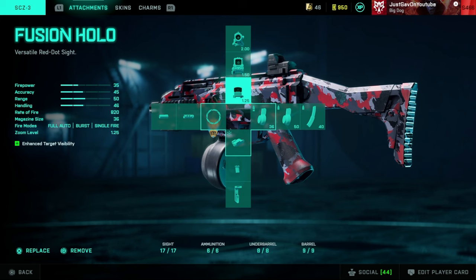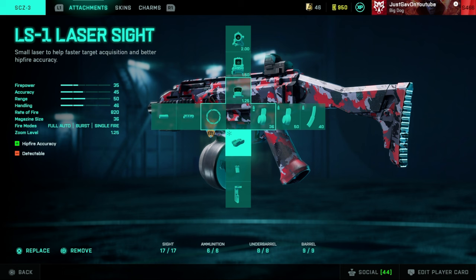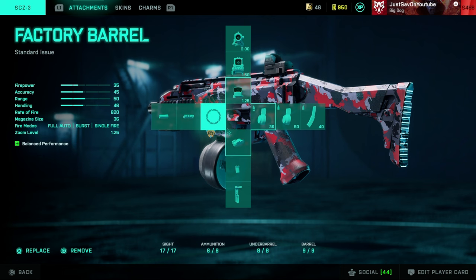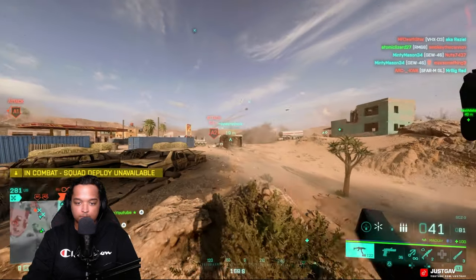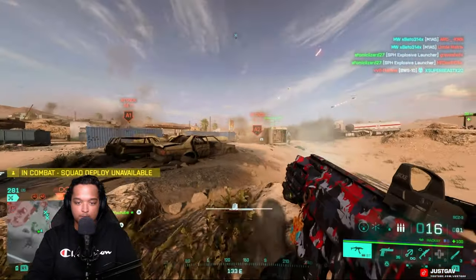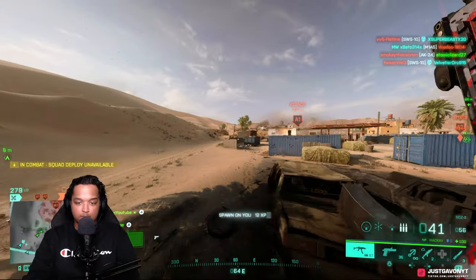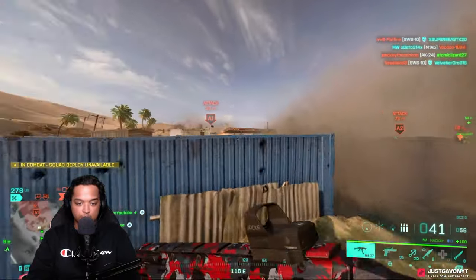We've got the Fusion Hollow, of course, the high-powered drum, the LS-1 laser sight, and the factory barrel. Now the laser sights and the grips and all that are really up to personal preference. I know a lot of people like the SCNR laser, the BCG, the LWG — all of that. You can swap it out. It's up to personal preference if you like the hipfire accuracy while moving. Swap it out, try it out.